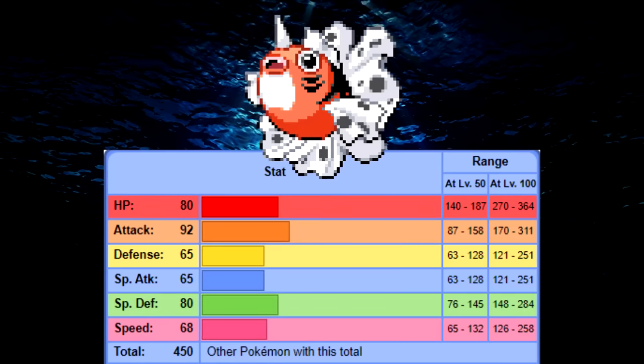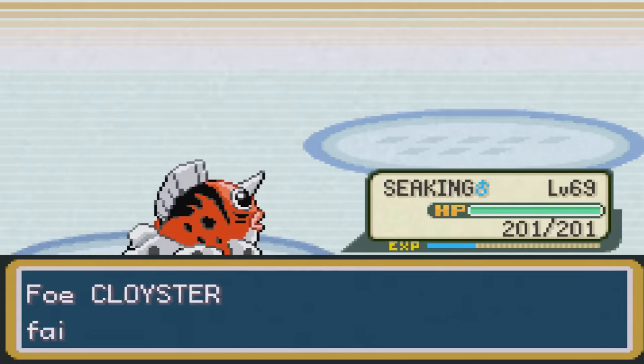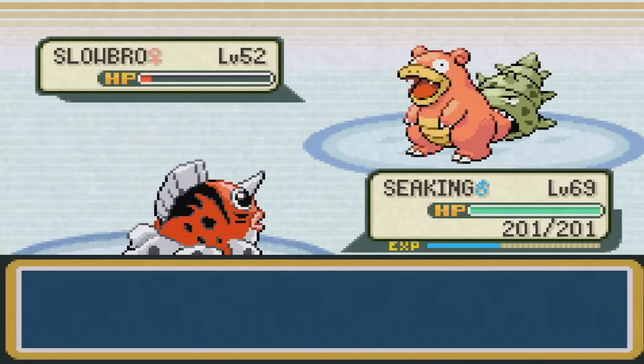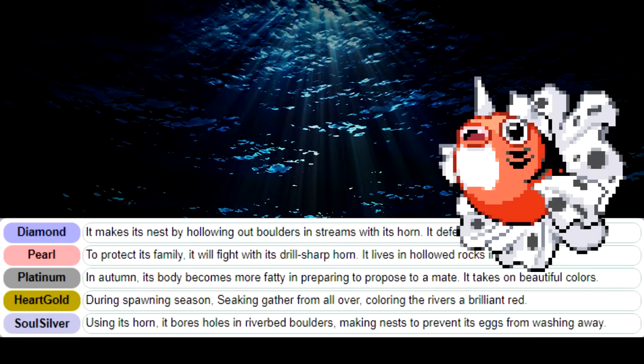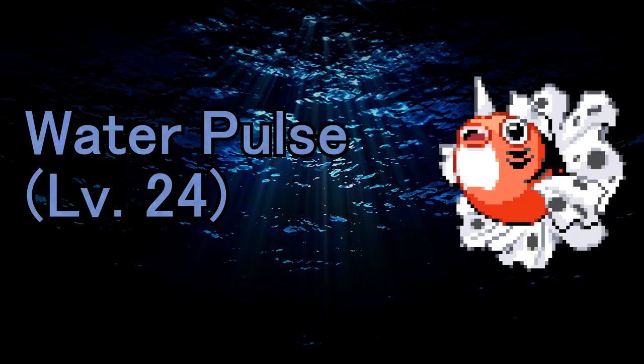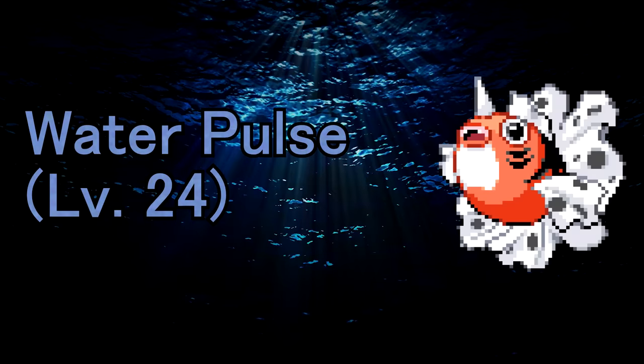Besides a decent attack stat, it has nothing else going for it. I'm honestly a bit stuck as to what I'd even do given that it's literally just a goldfish, but based on its dex entries and physical appearance, I'd raise its attack to 110, its defense to 80, and its special defense to 90. I don't really think making it faster would really fit it, seeing as it's a pretty chunky looking goldfish, so I think extra bulk would be nice. For its level up moves in the Gen 3 games, I'd give it Water Pulse as an early level up move, since Goldeen doesn't get any STAB until Waterfall, which I find to be weird.